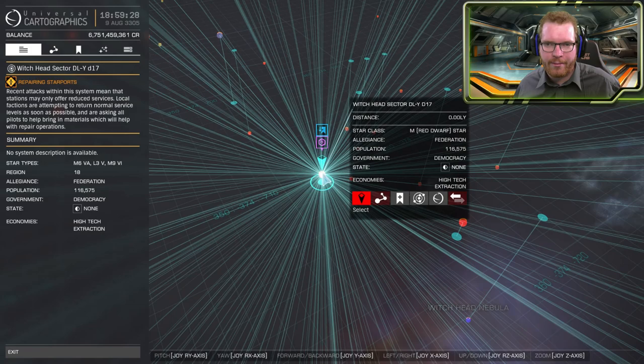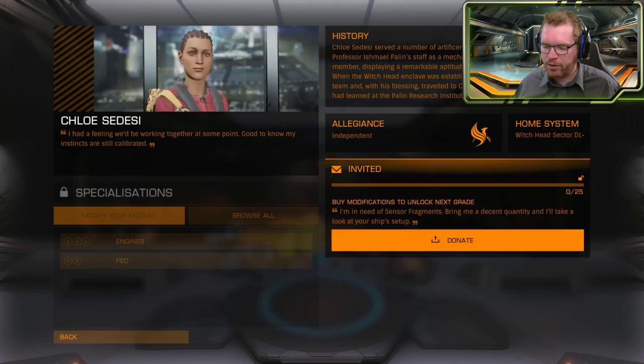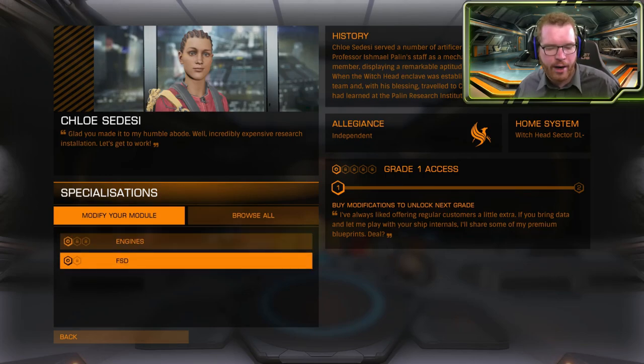Once you have all the sensor fragments, you can begin to head back out to the Witchet sector DL-Y D7, where Chloe is located. Once at her base, head into the engineering workshop and donate your sensor fragments — that unlocks her. She can currently do engines and frameshift drive. She's basically a copy of Professor Palin, but she's a bit like the engineers out in Colonial, where she gives higher and higher blueprints as you unlock her. When this video was made, she can do FSDs to grade 2 and engines to grade 3. But as more people upgrade with her, she will be leveled up and eventually be able to do the same blueprints as Palin: grade 5 engines and grade 3 FSDs.